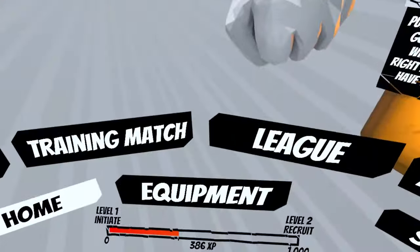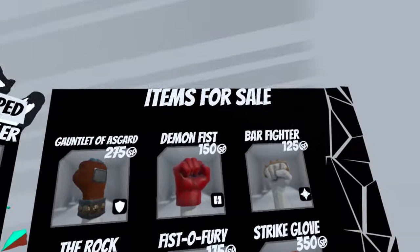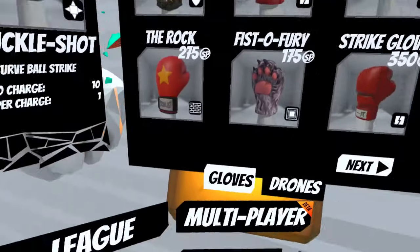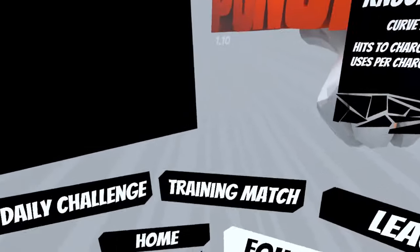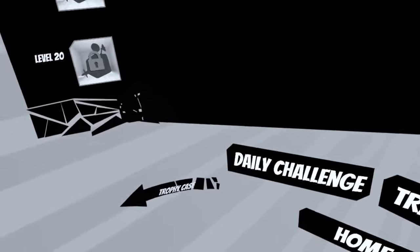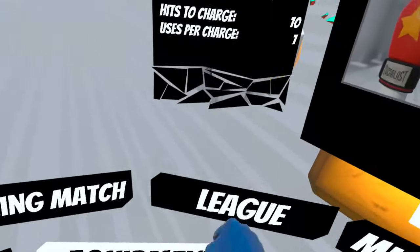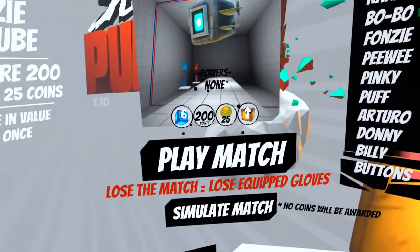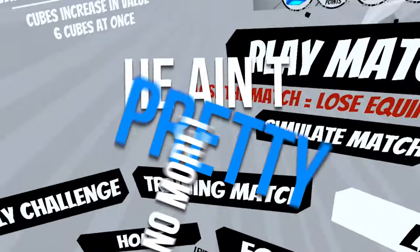Power-ups available for purchase from the in-game shop add another level of variety to the play. Thankfully there are no microtransactions here. In-game currency is earned exclusively from winning matches. Losing a competitive game will also cost you whichever power-up you have equipped. If you don't want to risk losing your equipped power-up, you can purchase insurance for a small percentage of your currency. It's a nice touch that aims to add an element of risk versus reward to proceedings.